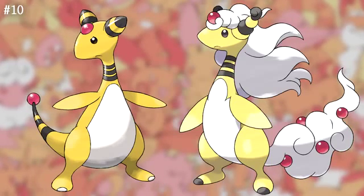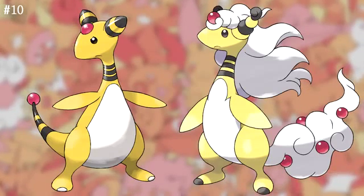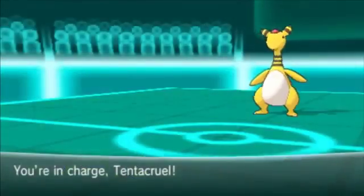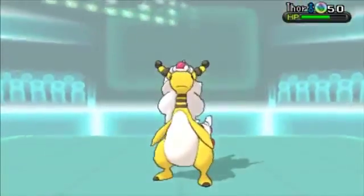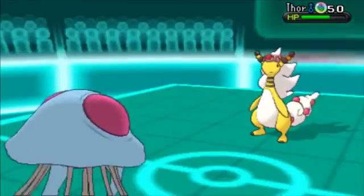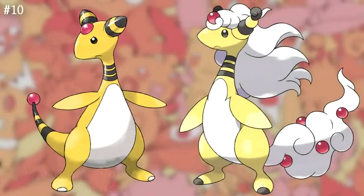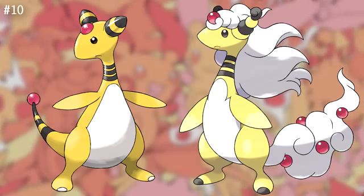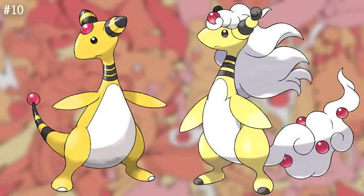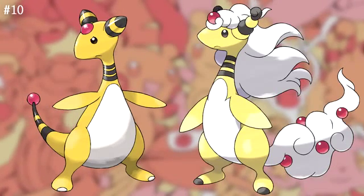Along with the white hair and new Dragon typing, Ampharos' ears grow into horn-like appendages, and the previously sheared tail has become a wooly bush with several small red gems. The red gem on Ampharos' forehead has grown slightly larger and glows vividly. This is not the most creative Mega Evolution, but it does a very good job of keeping Ampharos as Ampharos while adding slight modifications. Sure, you could say it's just a wig and a bushy tail, but that wig and bushy tail works incredibly well.